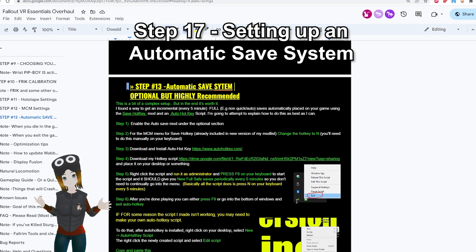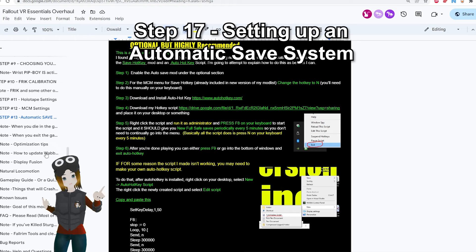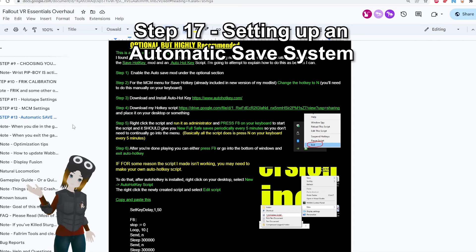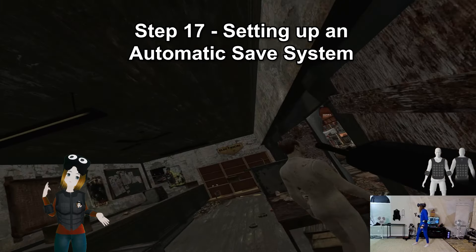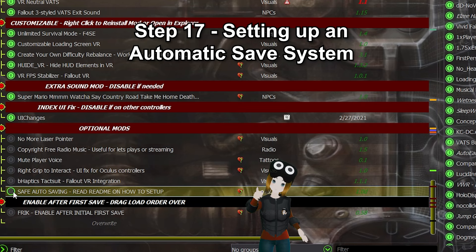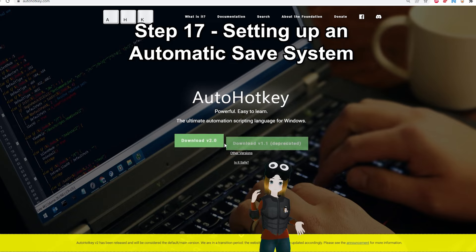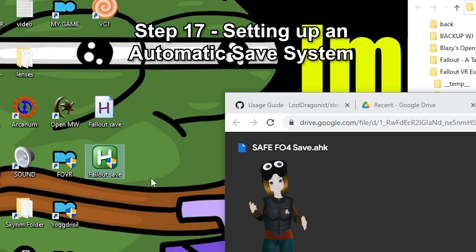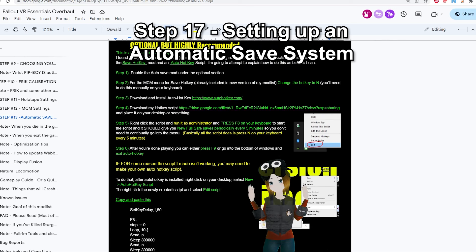Step 17: Setting up an automatic save system. This is a bit of a complex setup and it is optional, so skip this section if you want, but I would highly recommend doing this. I created a custom AutoHotkey script that ties in with the Save Hotkey mod, and it periodically makes full saves in your game that can't be corrupted every 3-5 minutes, so you won't need to worry about saving and you'll never lose progress if you crash. First, enable the mod that says Safe Auto Saving in Mod Organizer. Now download and install AutoHotkey to your PC — the link is in the description. Download the custom script I made, which basically just presses N on your keyboard periodically, and place that somewhere on your desktop. Make sure you set it to Run as Administrator before you start up the game. Whenever you want to start the auto saving, press F8 on your keyboard.